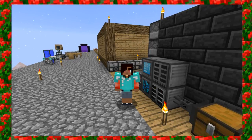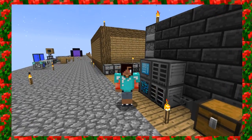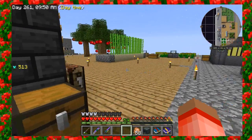Hey guys, welcome back to Sky Factory 3 with Haley — the girl that has no clue what she's doing. But seriously, I've done a lot of research and a lot of homework, so let's jump in. We've got a lot to cover.